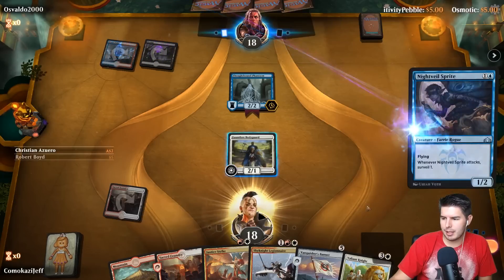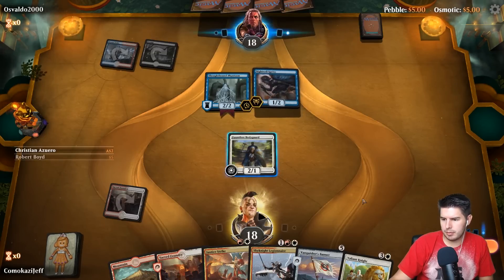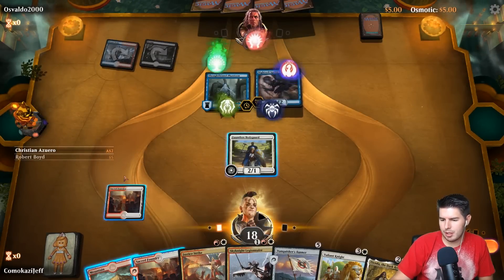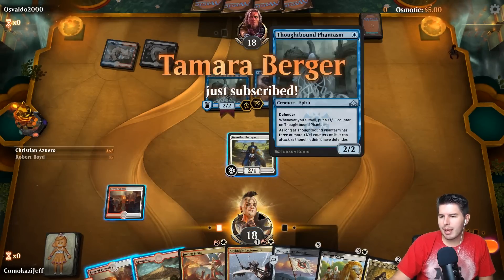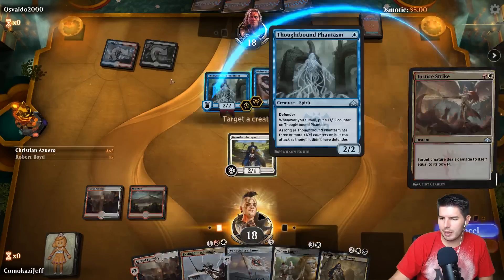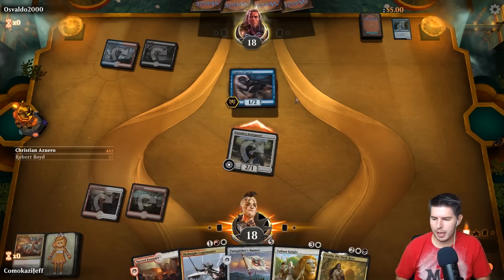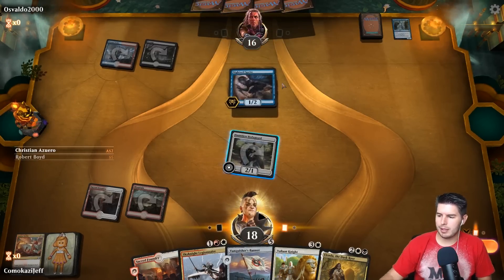We can go for Justice Strike to kill this — we may wait. It's Grixis. My thought is that he's going for the Thoughtbound Phantasm, which can get very dangerous if we don't deal with it. So let's go ahead and kill that, swing in, offer the trade — they're probably wanting to hold surveil creatures. Sky Knight Legionnaire is pretty good as a blocker for next turn. Past the turn.